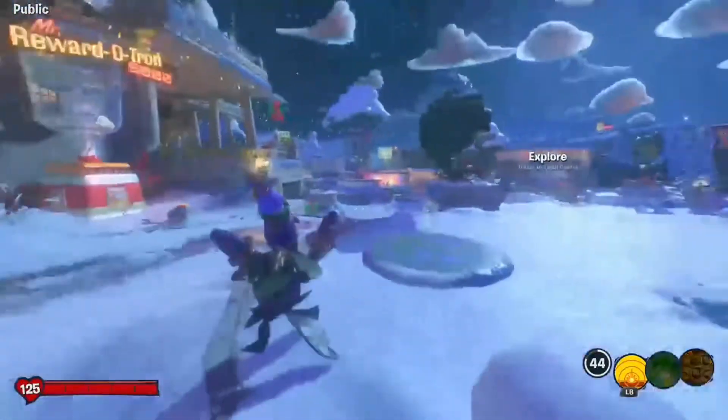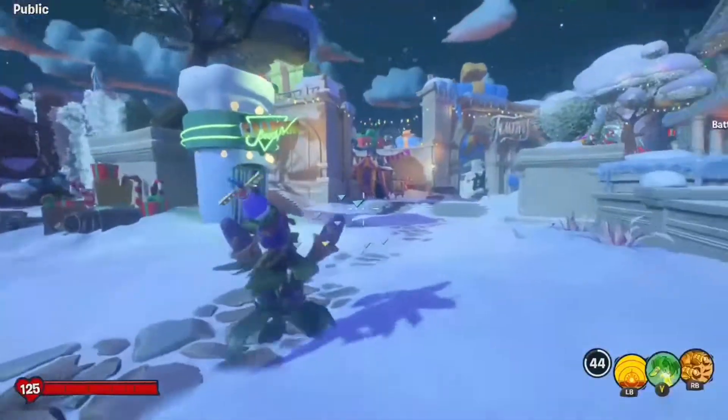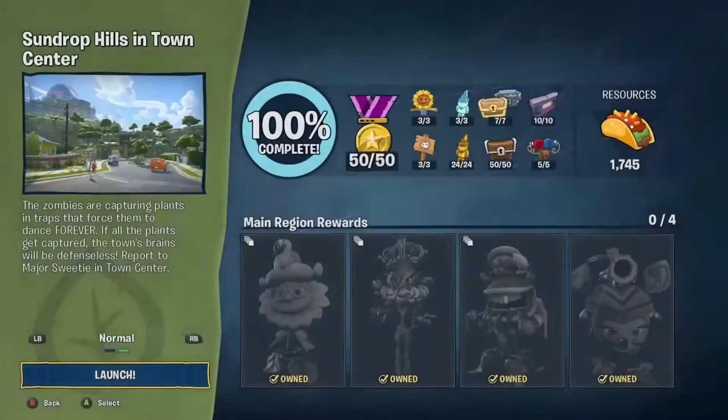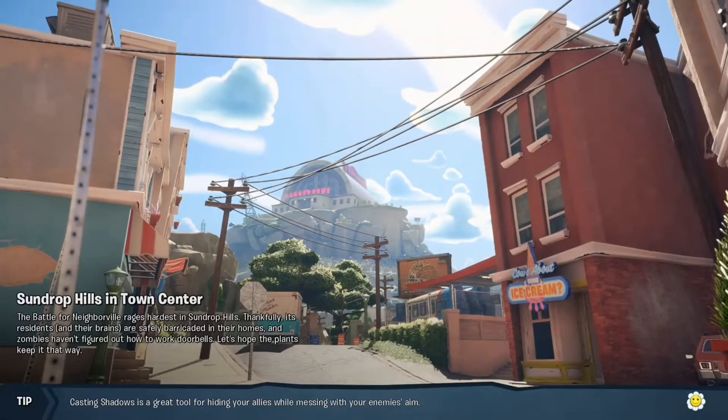I'm going to show you how you can get those challenges done fast and earn bulbs at the same time. You're going to be a plant. If you're playing zombie side, it kind of works the same but this works better for plants. If it's near the end of the month and you've already done all the challenges, I extremely recommend just using the plant side — the corn guy or the peashooter. Honestly any character works; you just want to go to the first area for plants, Town Center.